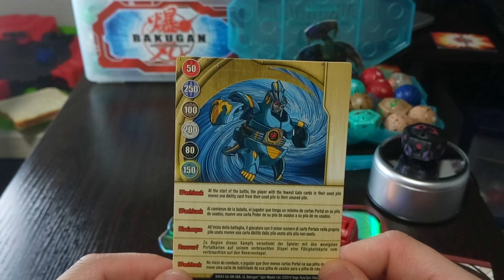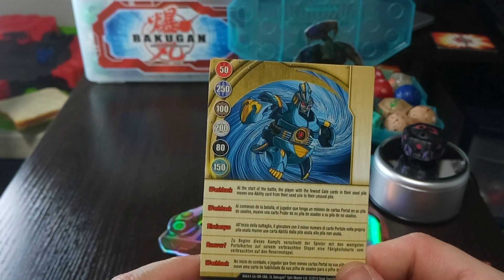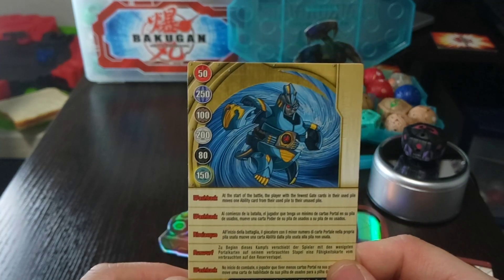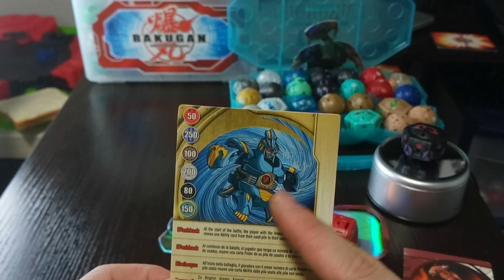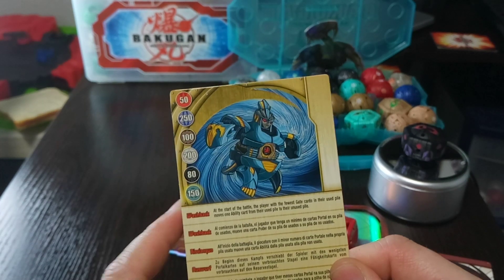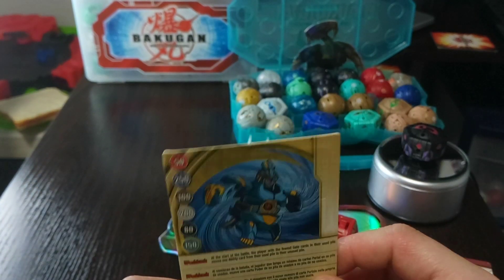It is definitely a good comeback card. The attribute bonuses: 50 to Pyrus, 250 to Aquis, 100 to Subterra, 200 to Chaos, 80 to Darkus, and Ventus is the highlighted bonus with 150. This is a great card for Aquis teams, having the attribute bonus being the most — not bad for Chaos either. That's just a really powerful effect. I do believe that is Eleko on the artwork. The name and attribute bonus definitely make it an Aquis gate card, which is kind of weird to include with a Pyrus trap, but it is what it is.